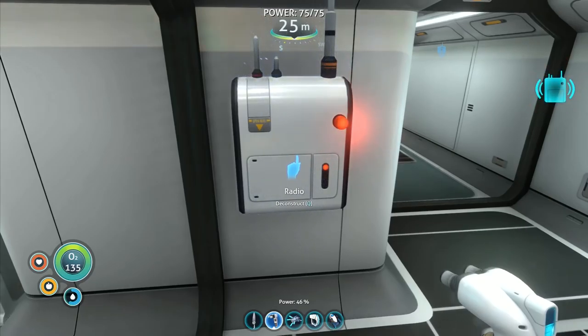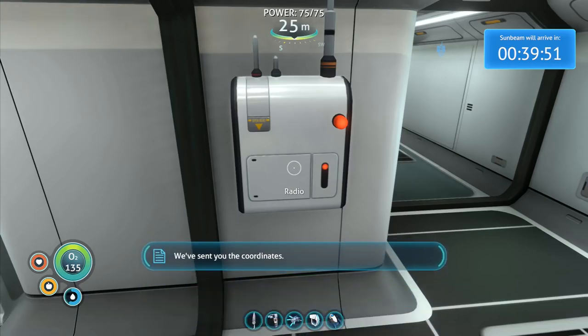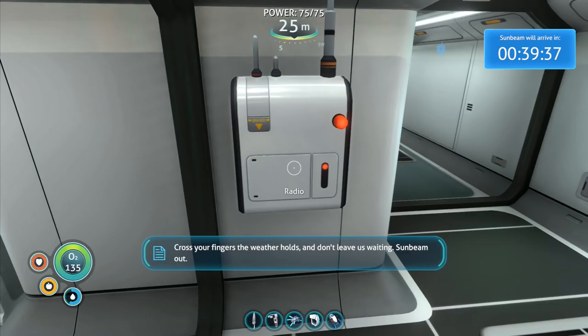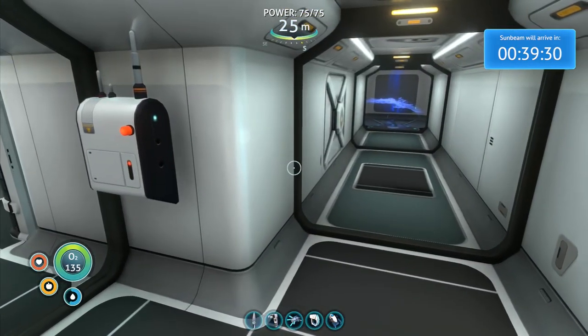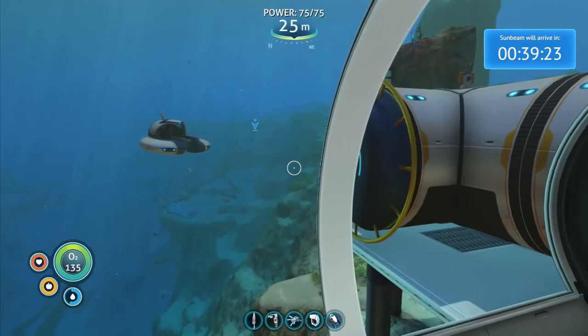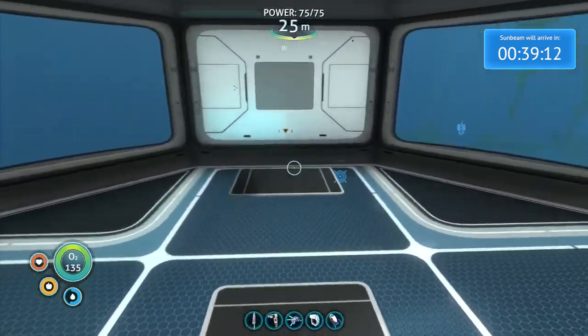We do have another message so let's listen to that one first. 'Aurora, we're approaching the planet now. We have a landing site for you — it's better than the alternatives. We've sent you the coordinates. It'll take us a couple of days to align our orbit. We should be able to establish direct contact with you during that time. Then we're coming in to get you. Cross your fingers the weather holds — and don't leave us waiting. Sunbeam out.' Sunbeam will arrive in 39 minutes. Does that mean it's like game over for us? Is that it? I suspect that is the Sunbeam landing site — we need to get over there. That's going to be in tomorrow's episode.